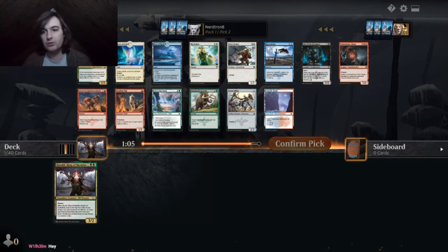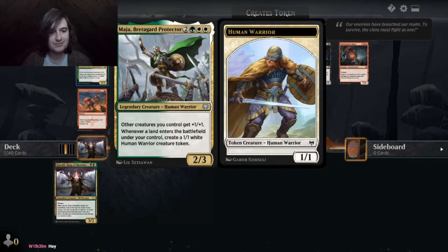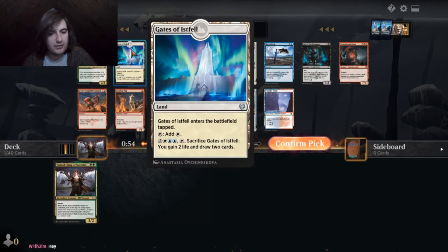Human warrior — other creatures you control get... Hey, what up, Will Helm? How you doing? Other creatures you control get plus one, plus one roving to launch as battlefield and control, make a one-one. That seems insane. I'm just going to take that.